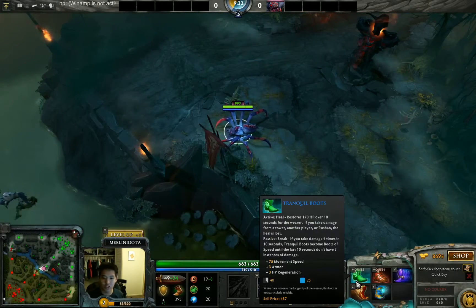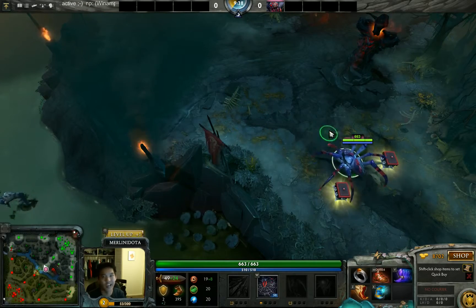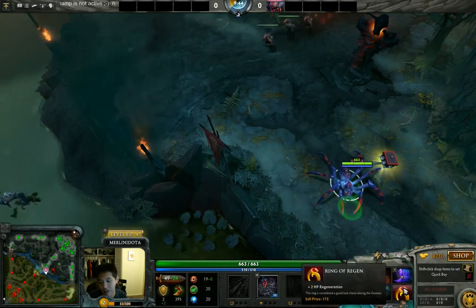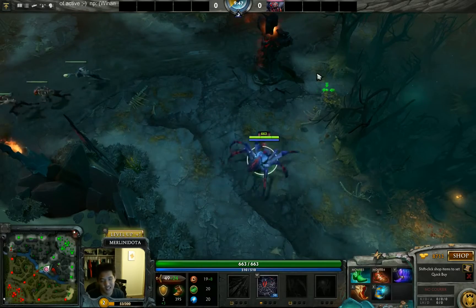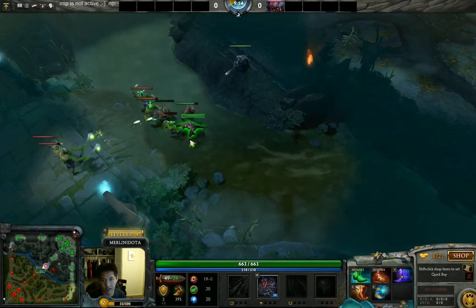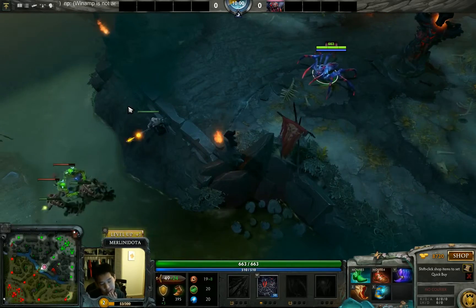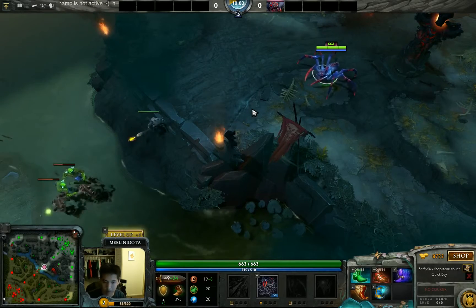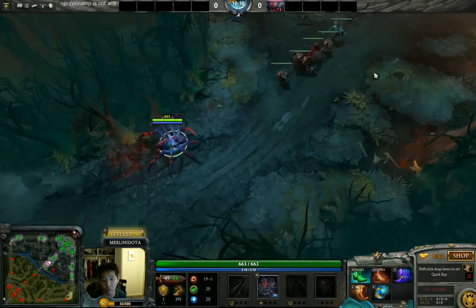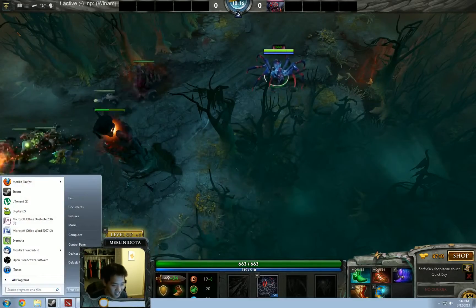But again, Tranquil Boots has too much flexibility, is too cheap, and you can disassemble it. If you sell your Ring of Protection you lose about 87 gold — that's like two creeps. If you sell your Ring of Regen it's around 175 gold loss. It's just too strong. There haven't been huge significant changes since the Drow and Centaur patch, but I do expect them to be nerfed because they're just way too popular right now.